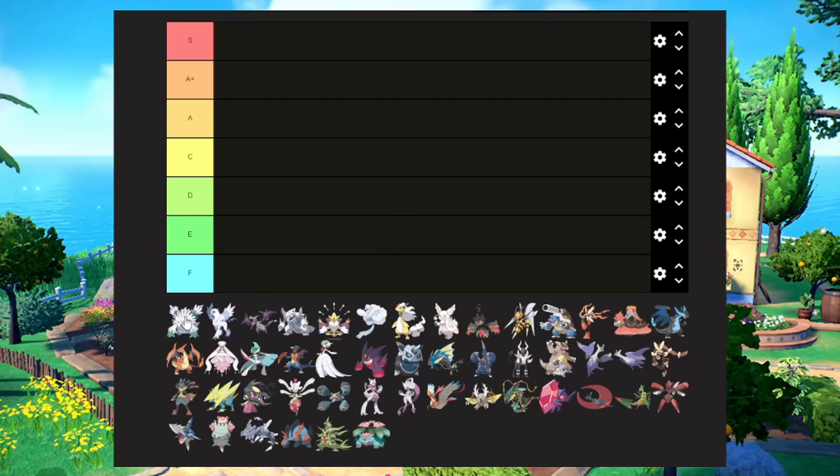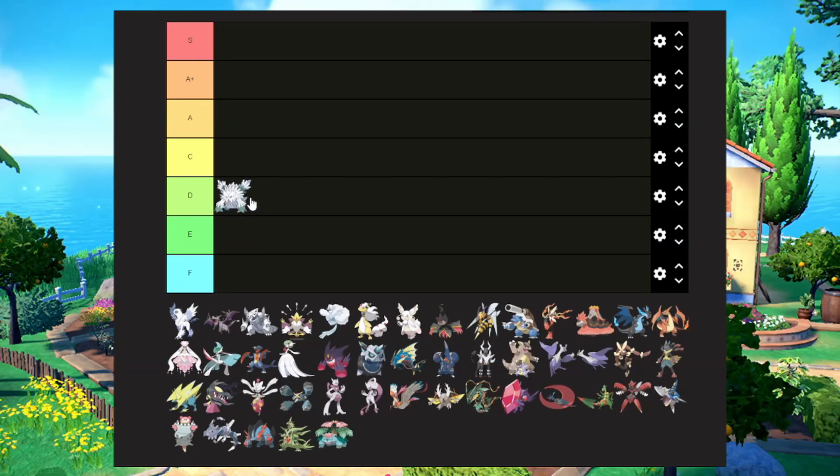Straight away, we've got Abomasnow. Its design is okay, but I feel like normal Abomasnow is just as cool, so this is going to be a D tier for me. I still love Abomasnow and I've used Mega Abomasnow before. It's very useful in battle, but that's where I'm going to put it, purely on design.